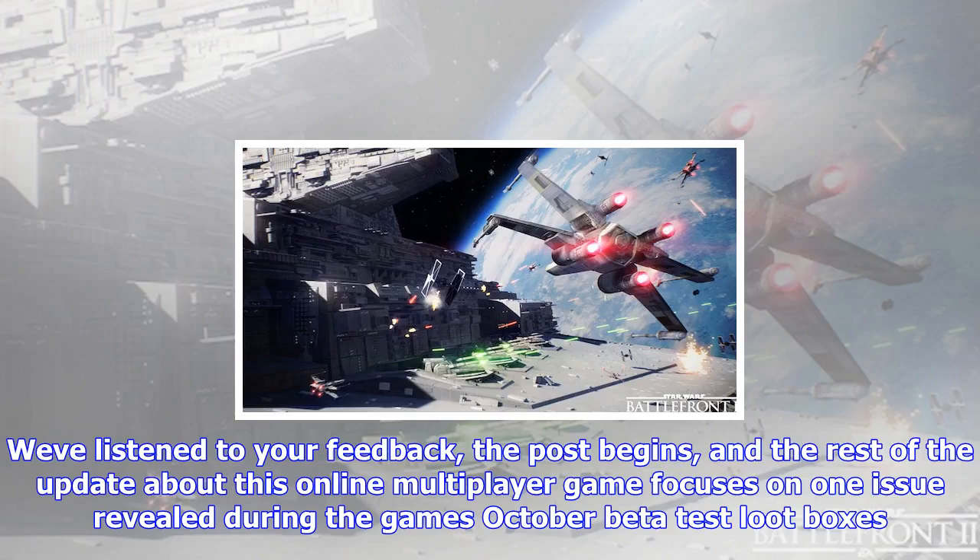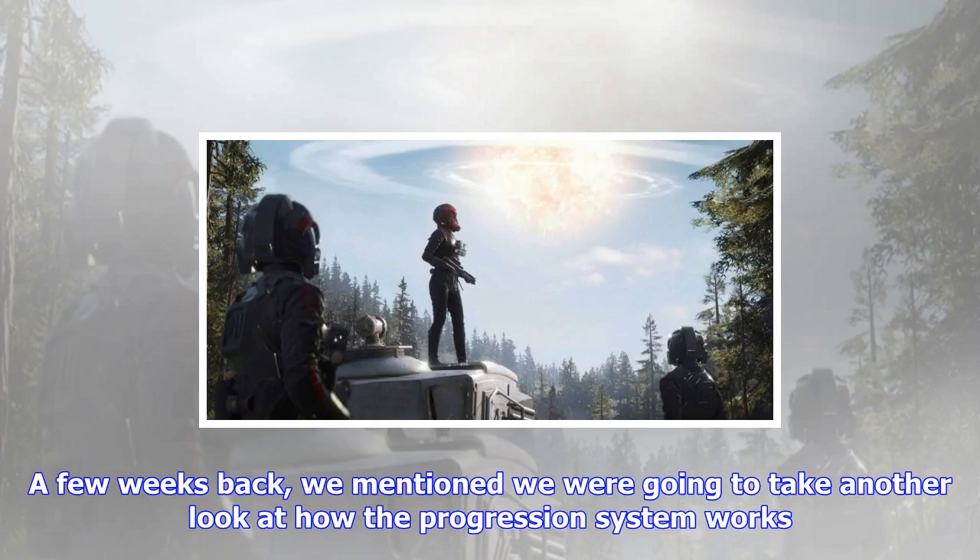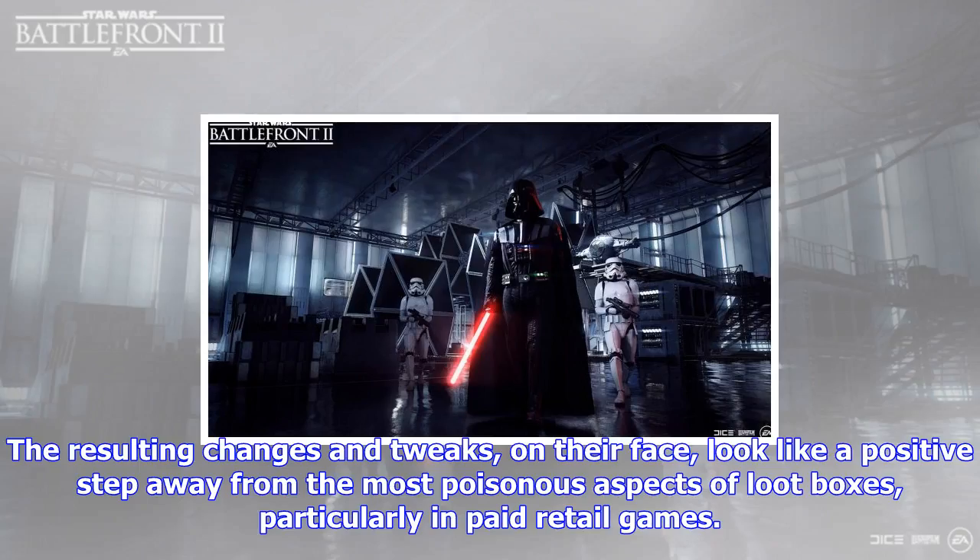The beta gave us a welcome chance to test all of our systems in action and tune things up for better balance, the post states. A few weeks back, we mentioned we were going to take another look at how the progression system works. The resulting changes and tweaks, on their face, look like a positive step away from the most poisonous aspects of loot boxes, particularly in paid retail games. But what do the changes really mean for the game, and has EA done enough — or has loot box damage from this announcement altered the deal further over the past month?